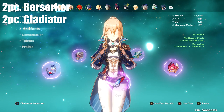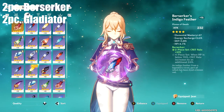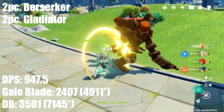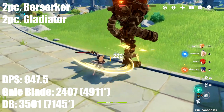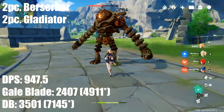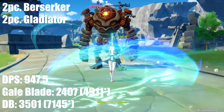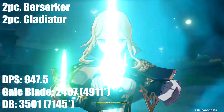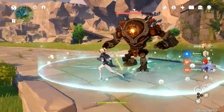The second build tested was the two-piece Berserker plus two-piece Gladiator set — so we still get the 18% attack bonus and we get the 12% crit rate. In total we had a DPS of 947.5, which slightly outdoes the four-piece Gladiator set. Gale Blade hit for 2,407 and Dandelion Breeze hit for 3,501, which are both slightly less than the Gladiator set. On crit, Gale Blade hit for 4,911 and Dandelion Breeze on crit hit for 7,145. The results were very close.